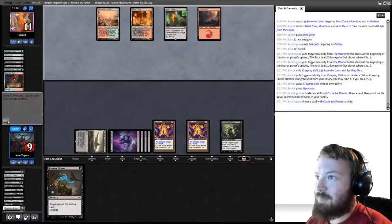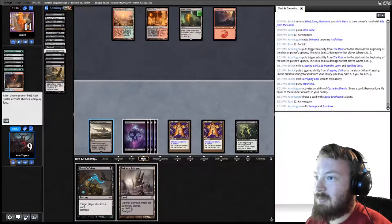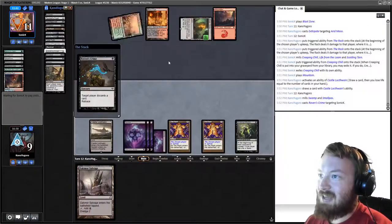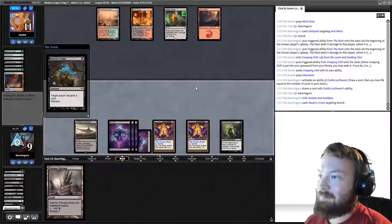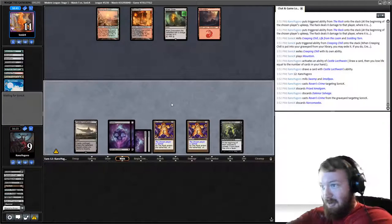No Dredge — we draw Raven's Crime. In that case, I'll dredge Dack More Salvage. Opponent can discard. I think they have to activate Blast Zone here. Raven's Crime — they discard Prized Amalgam. Raven's Crime — they discard Narcomoeba. Blast Zone cracks and gets rid of all the Racks, so they're not dying to damage.